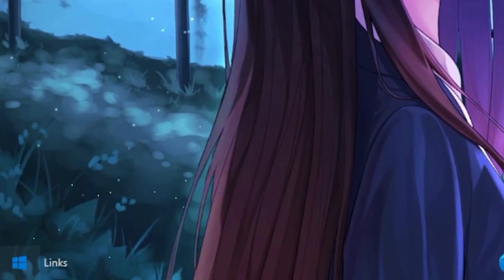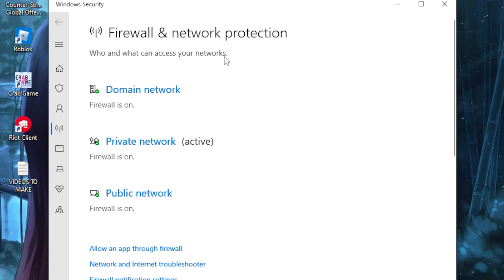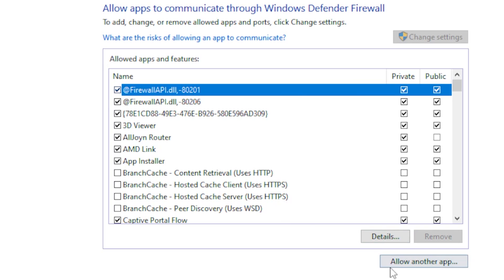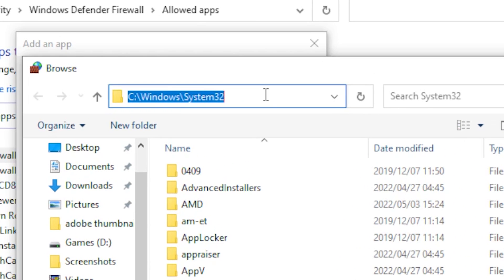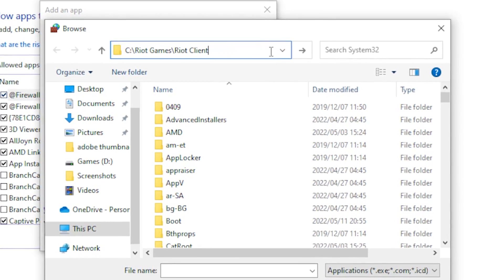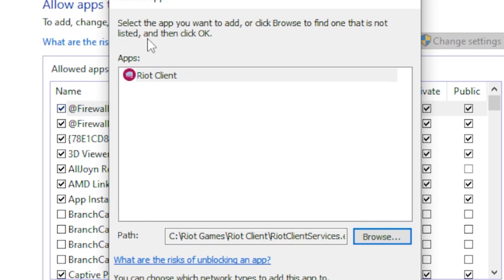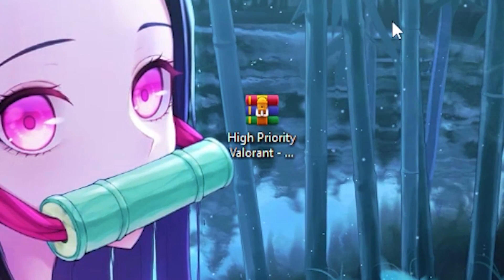Next, head to the Windows search bar and type 'firewall', then run Firewall and Network Protection. Scroll down until you see 'Allow an app through firewall', check the box for Change Settings, then click Allow Another App and hit Browse. Paste the file path into the search address bar — I'll leave this command in the description so you can copy and paste it. Find and add the Riot Client, hit Open, then click Add to confirm.